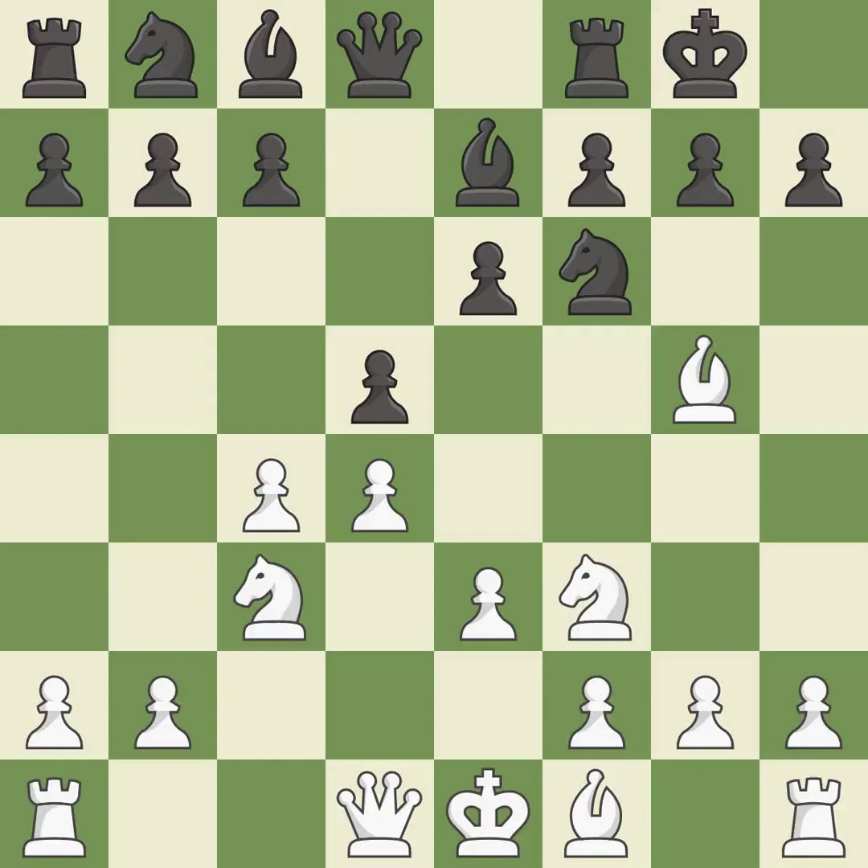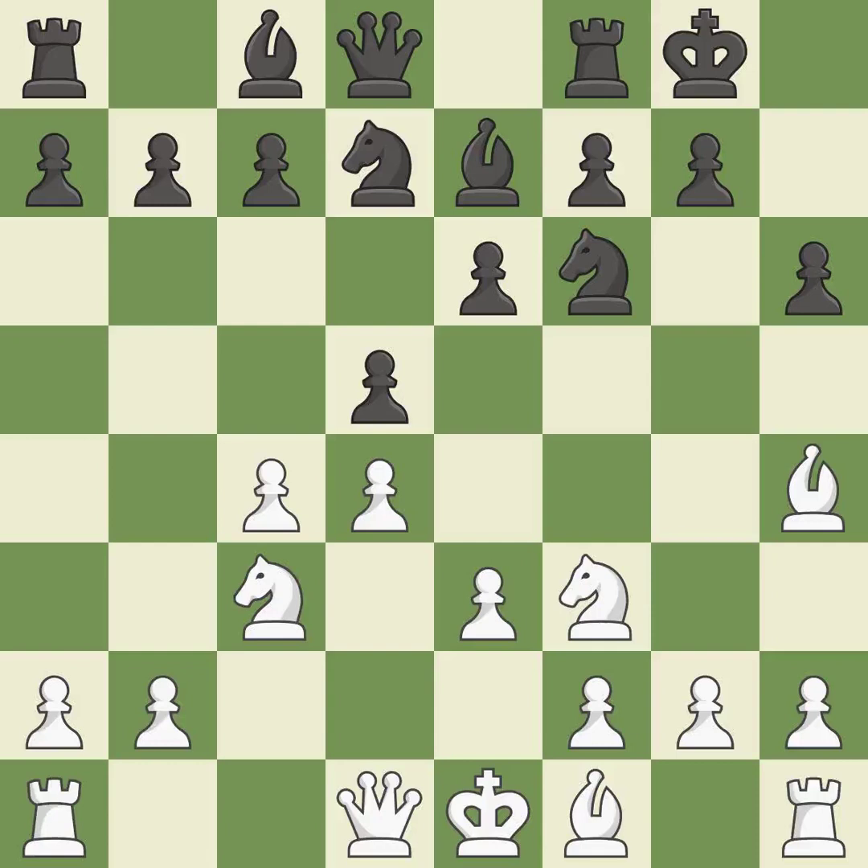This defends the attacked pawn. H6 attacks the bishop on g5, forcing White to retreat the bishop or capture the knight. Bh4 avoids the piece exchange and retreats the bishop to safety while keeping it on the h4-d8 diagonal. A knight moves out of its beginning square and into the action, and a queen moves off of its beginning square and into the action. It is the final book move.